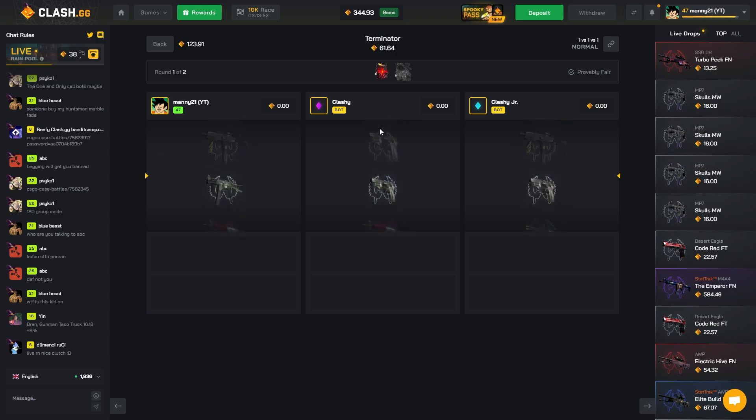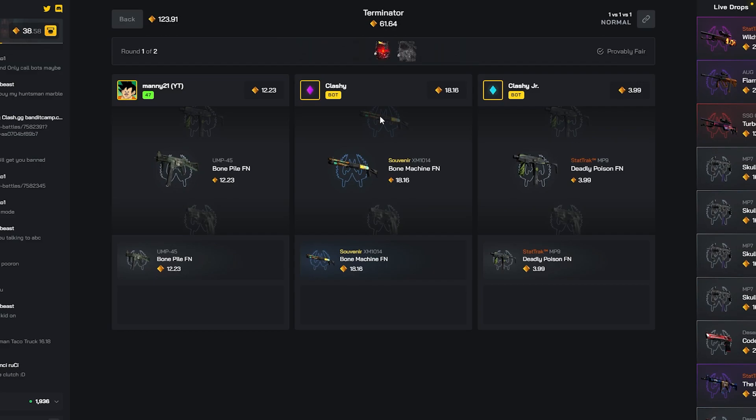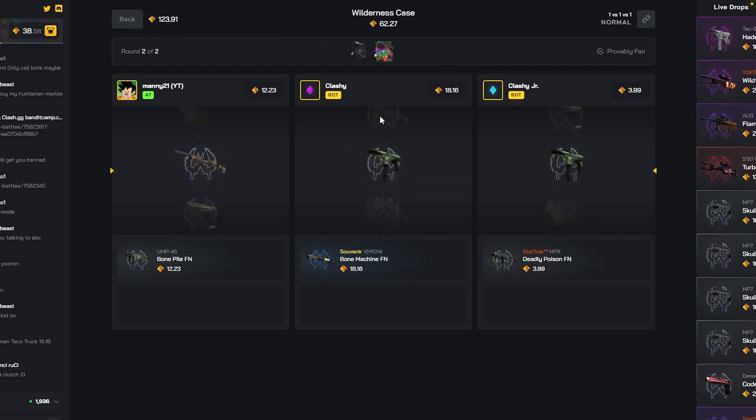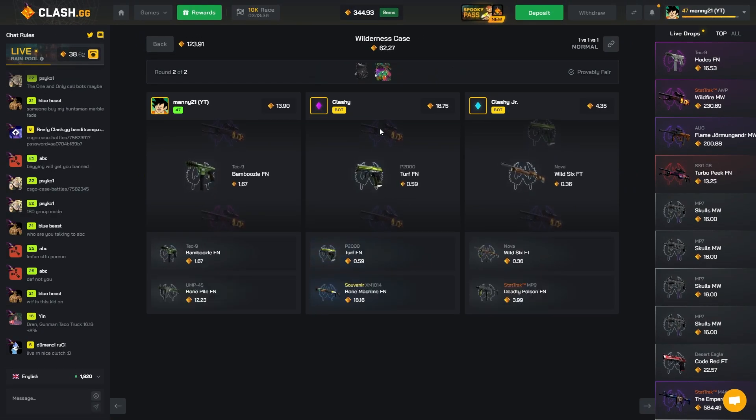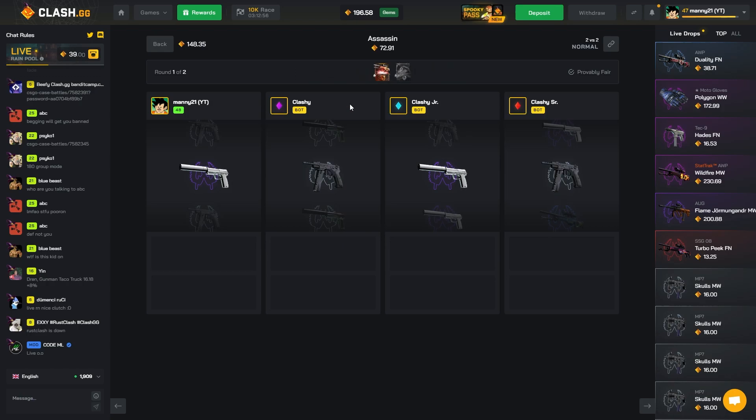All right, now with the Terminator — nope. Maybe pull something here like the Walkpower would be nice. No, stop stop stop — no. I think we would have lost either way but I did not pay at all. We continue with the 2v2s, we need to pull something here.